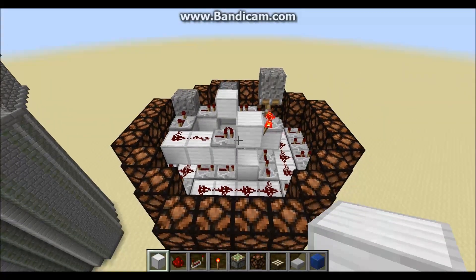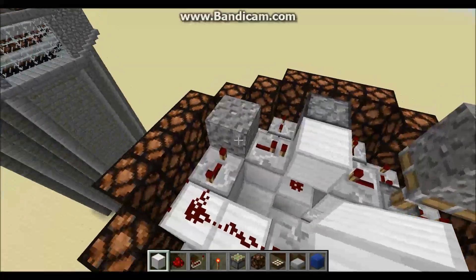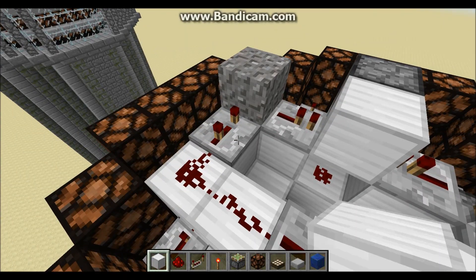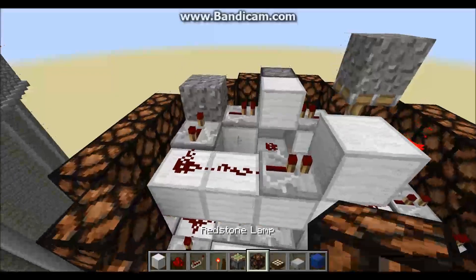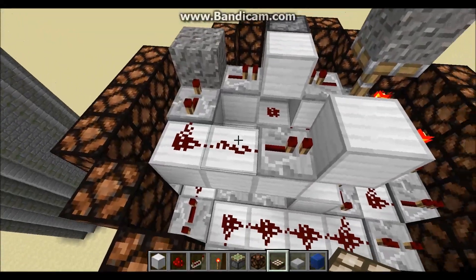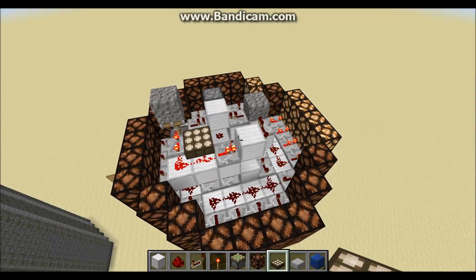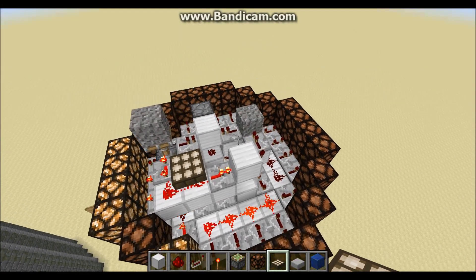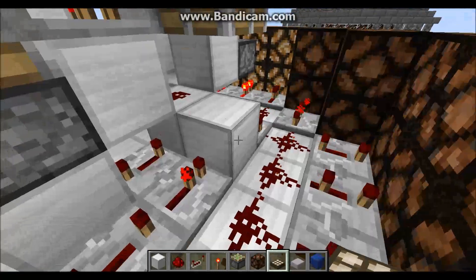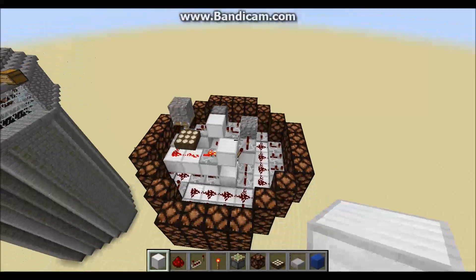We're now on the final stages of completing the entire design. Make sure the repeater going into the secondary sticky piston is set to full tick delay - that is very important. Next, place your daylight sensor directly above this straight line of redstone dust - it cannot go in a corner, it has to go above this piece. You will see all the lamps turn on, but there's a slight adjustment needed. You'll notice one piston is going nuts. To fix this, come around the back side where the solid block is, remove it, then replace it underneath that sticky piston, and now the design will work flawlessly.